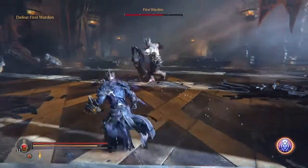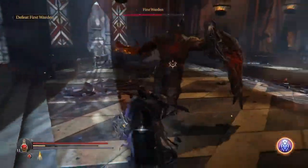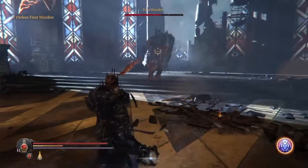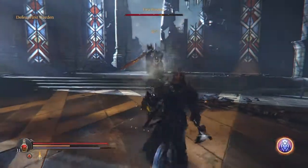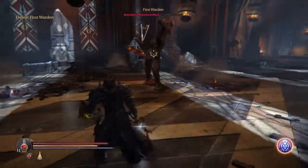First off, we have a charge and shield bash — roll to avoid this attack. Next, he has a slash combo, one to four hits depending how close you are. Simply roll or keep your distance. If you're close to him, you'll see one to two hits. If you're farther away, that's when you see the three to four combo.